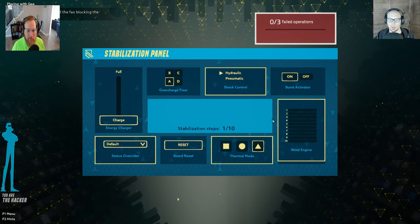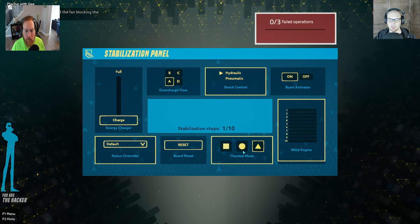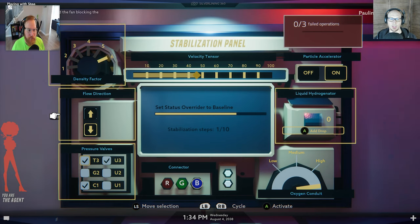Failed. Status override to baseline. Stabilization steps: I got pressure valves, density factors, velocity tensor, particle accelerator, liquid hydrogen generator, oxygen conduit, and a connector. What would you like me to push?